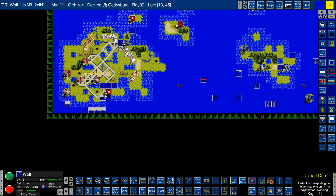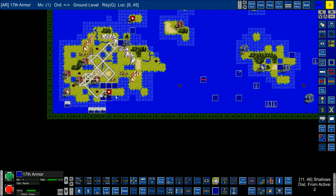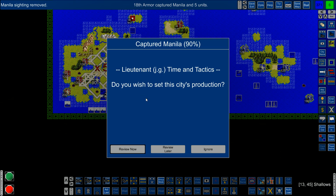We'll unload one more. We have two movements - let's give it a shot now. We took it! Okay, we're gonna set the production - ninety percent. It's an important city.